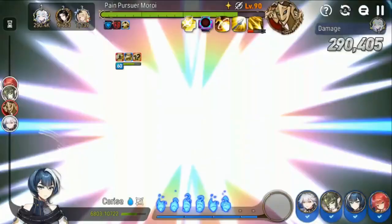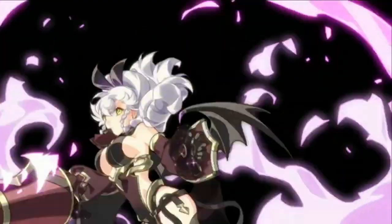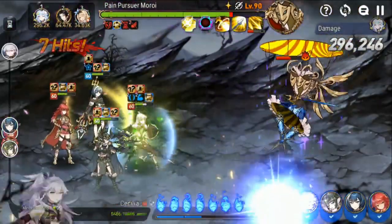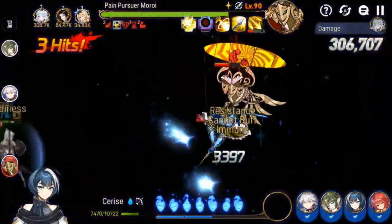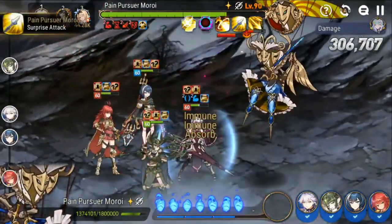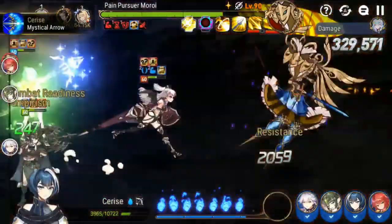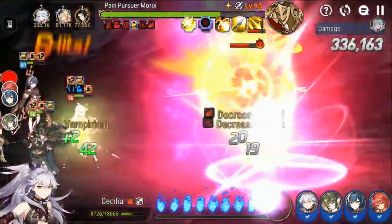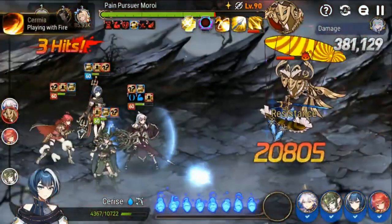You might be able to recover if everyone is tanky, but if you bring DPS units you should be okay. That's why Sermia works really well — she's self-attack buffing and deals insane amounts of damage. We have her built on a Rage set, though I don't think you necessarily need a Rage set for this. You can build her on speed, get her to cycle, and as long as you're landing defense breaks she'll continue to nuke down the boss.